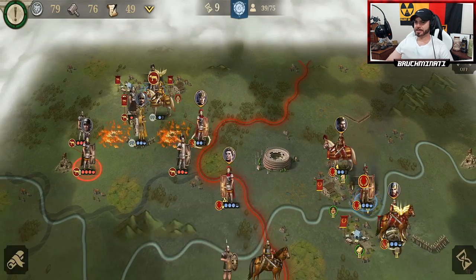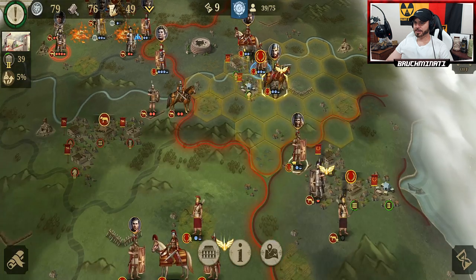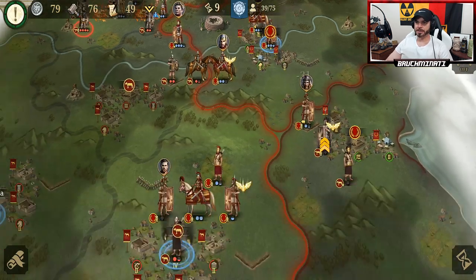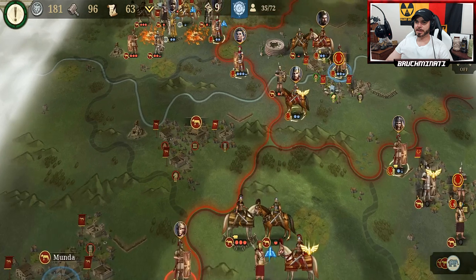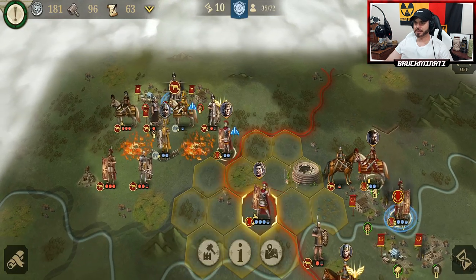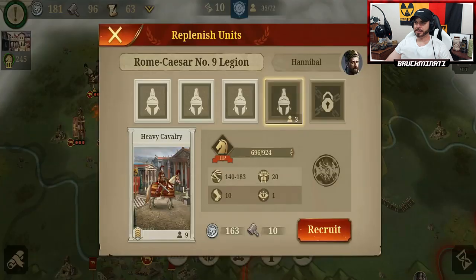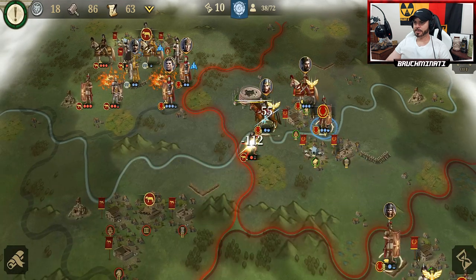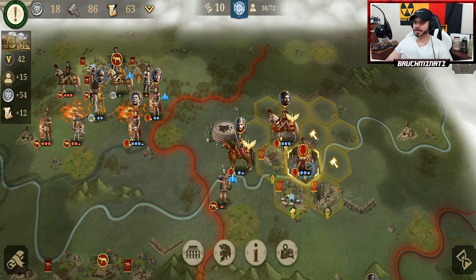I found the key to this level is keeping your units reinforced. Do not let your generals go down — you will be screwed. We've got this primary target that we have discovered. The other one might be around Munda — I've seen him pop up. Speak of the devil, there he is. But now the other one went into hiding. I do need more money, so I'm going to take this city up here. It's pretty much already weakened, so it shouldn't take us too long. See — helped out our bros down here. If we didn't help them out, they would have lost their city.